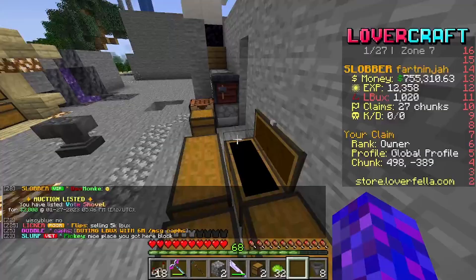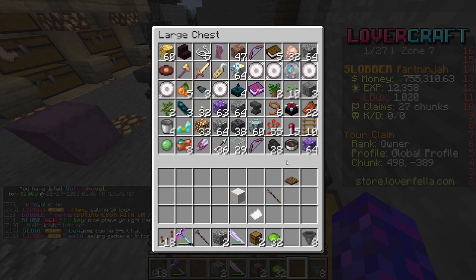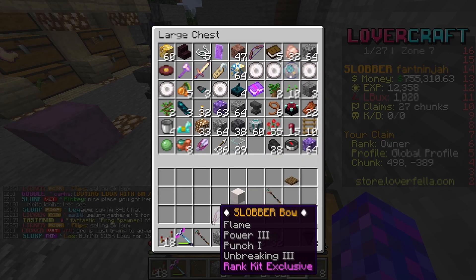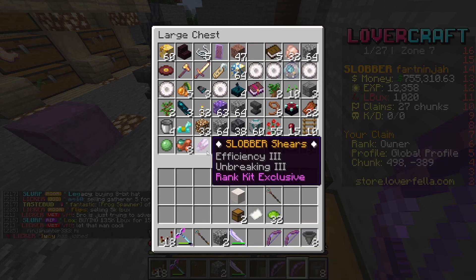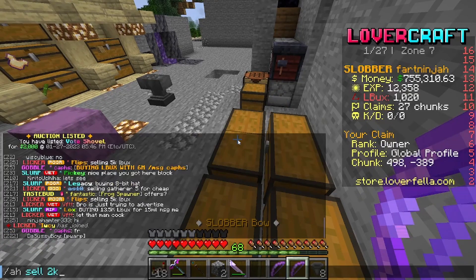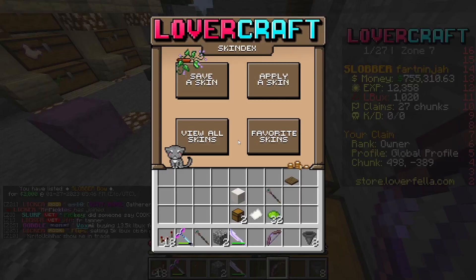They're not actually the worst shovels in the game - they're fairly good for a new player. If you can get one for like 1k, that's a bargain. Now let's look at the kit items - the kit bow, to be honest no one wants it, no one uses it. Let's sell that for 2k.